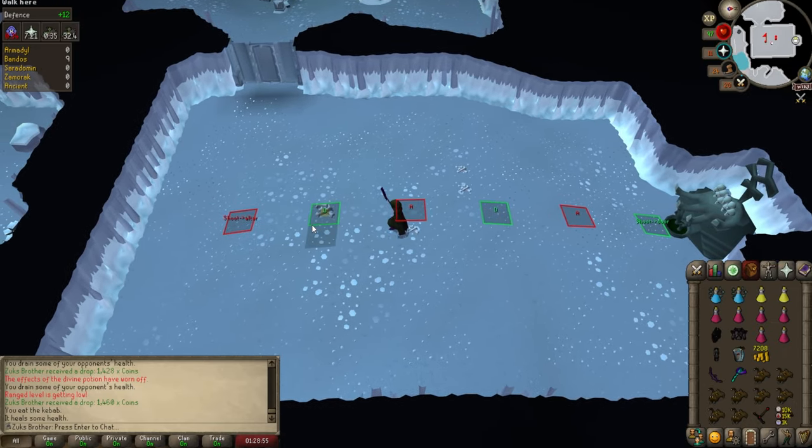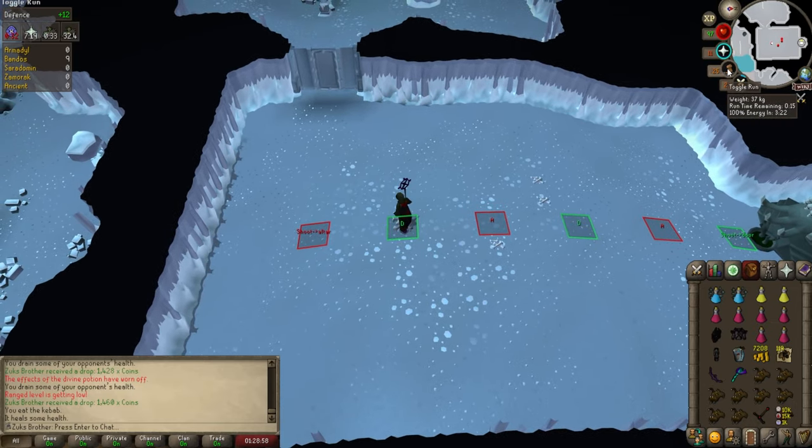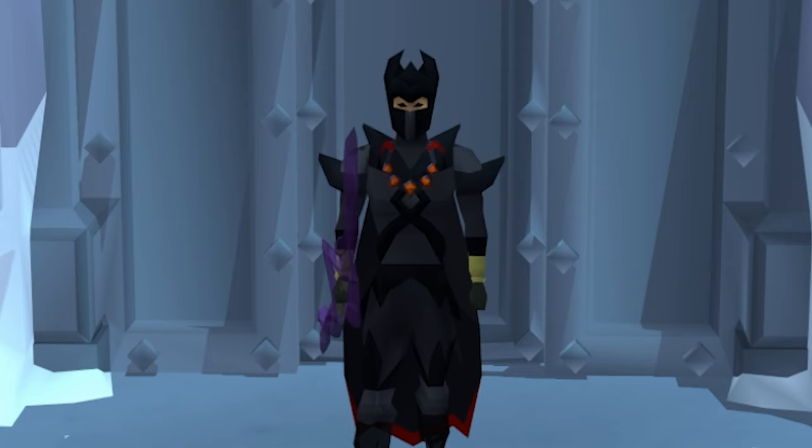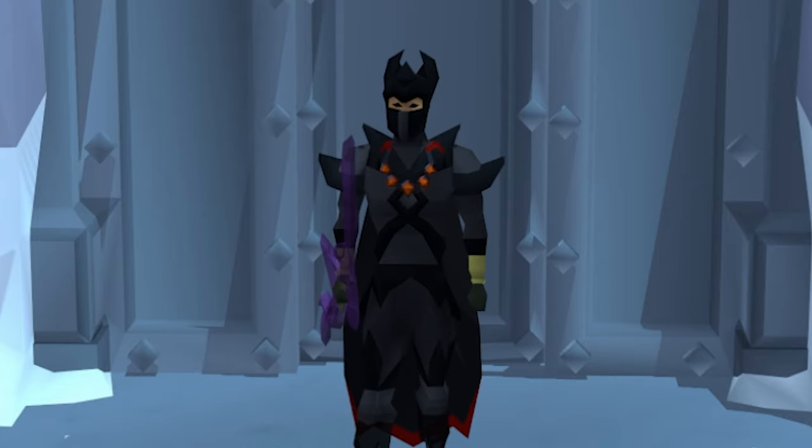Since I did a really terrible job of managing my run energy, we have to leave. This is a good time to point out: you could leave an Angler at home or leave Ahrim's Hood at home and bring a stamina pot to extend your trip if you really wanted to. So there you go — that's my take on the altar-door method. I hope it helps you out, and if it does, consider liking the video, or if you like hearing from me, subscribe to the channel. I have an Iron Man series and I'll link that playlist to this video.